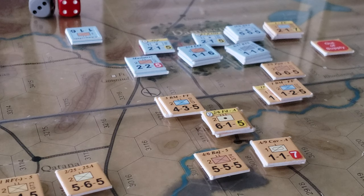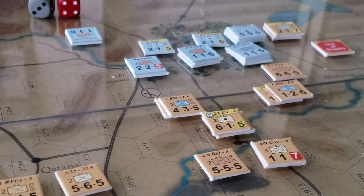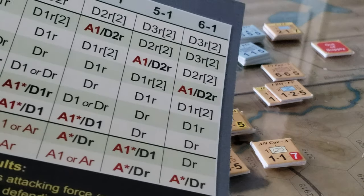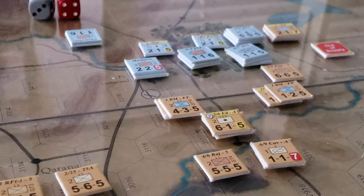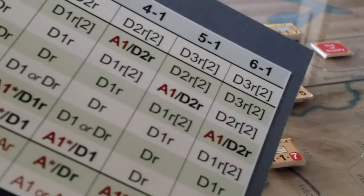A similar thing happens here, but now we're working on a CRT that is step-based. So D1 means lose one step and retreat two hexes — that type of thing. You can see that's all pretty standard.